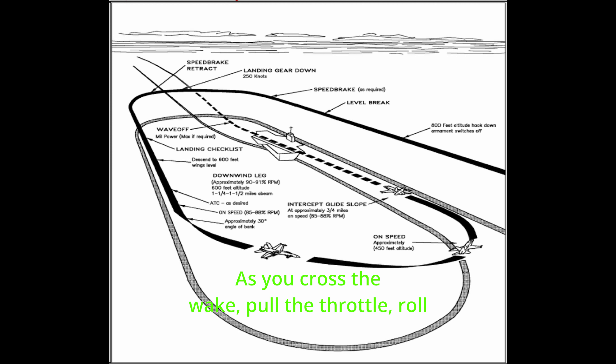As you cross the wake, pull the throttle. Roll onto the final bearing course line and put the E-bracket and VVI on the boat's crotch, and keep it there with the throttle only. Three quarters mile, call the ball with fuel state.